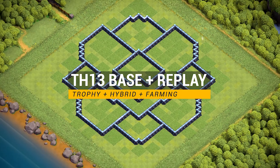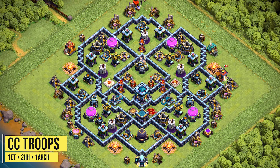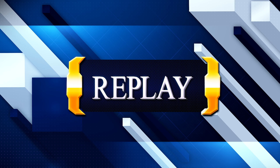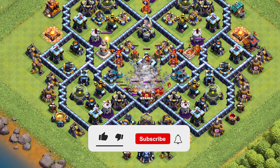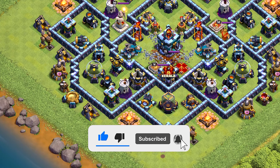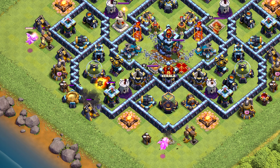Hi everyone, welcome back to another Clash of Clans video featuring a Town Hall 13 hybrid trophy pushing and farming base. This TH13 base is versatile and can be used for both trophy pushing and farming purposes, especially in lower leagues. Additionally, it's effective for maintaining your trophies in higher leagues. It provides excellent defense against both Town Hall 13 air attacks and Town Hall 13 ground attack strategies.